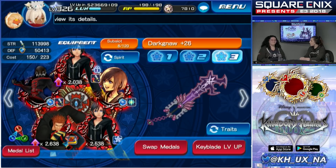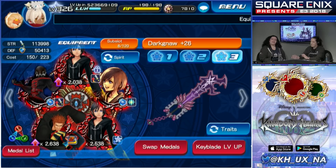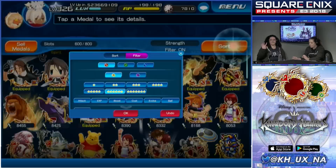Do you have any 7-star medals we can use in PvP right now? I don't have very many, but I can actually upgrade one right now. You can tell a 7-star medal because it has a super fancy background. The medal I want to upgrade today is Warrior of Light — hands down my favorite. I worked so hard for that high score challenge.